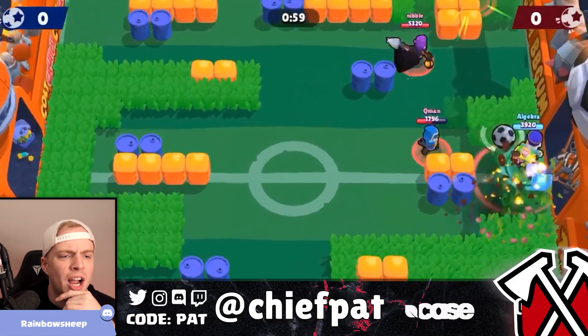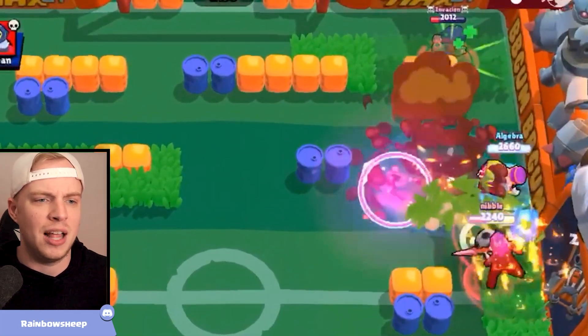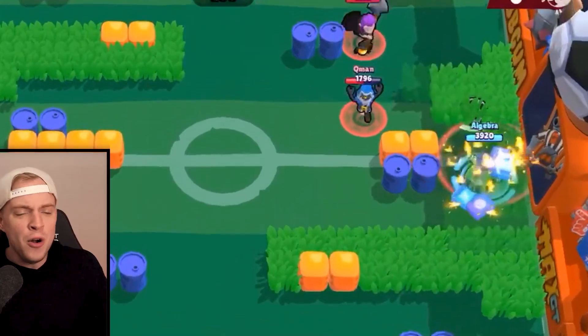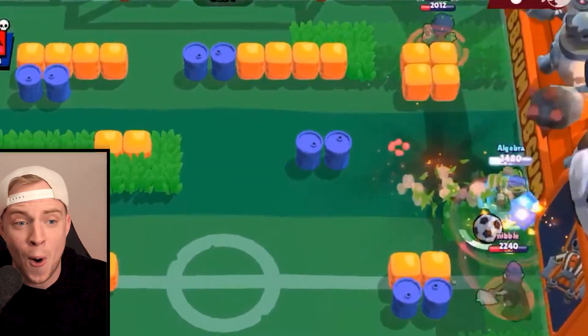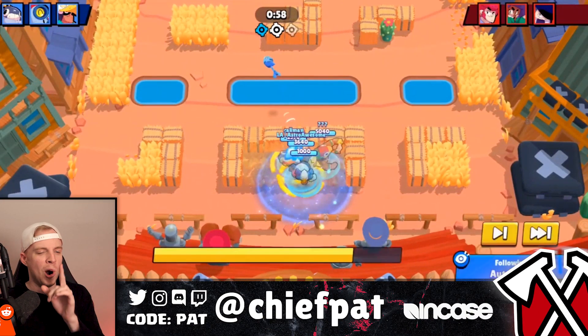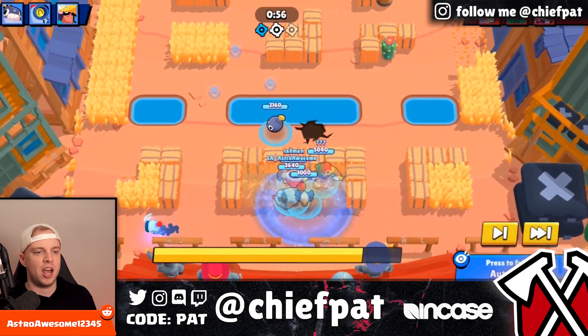Number 5, coming in from Discord — we've got Mr. Rainbow Sheep. Dynamite getting ready to rock and roll, beautiful 60 FPS on the clip — you'll love to see it. With the jumps all over this Mortis, oh my goodness that was nasty. Boom boom boom — big double dunk on that Mortis, that was gorgeous. Even though I hate Dynamite, don't forget that.